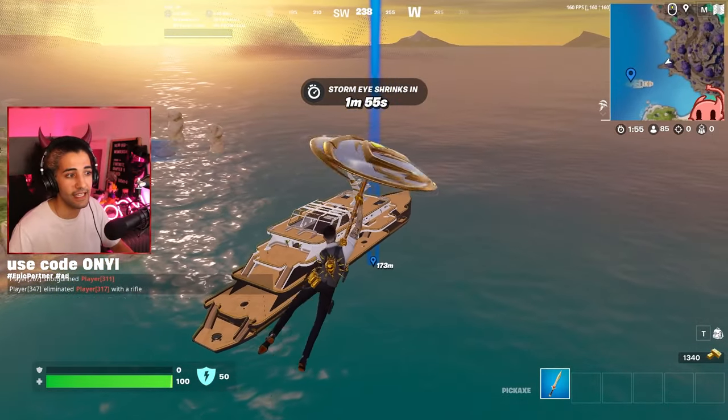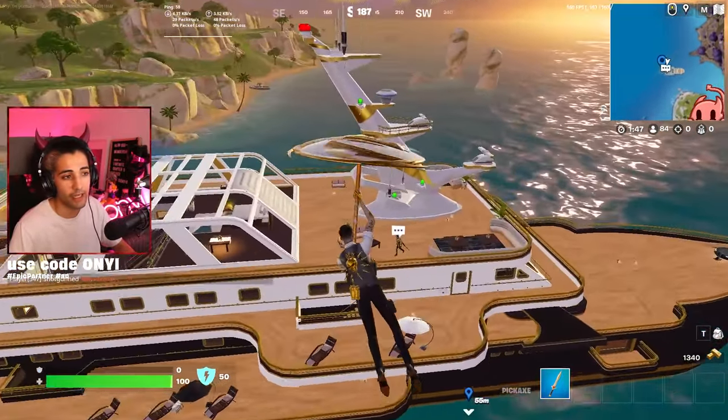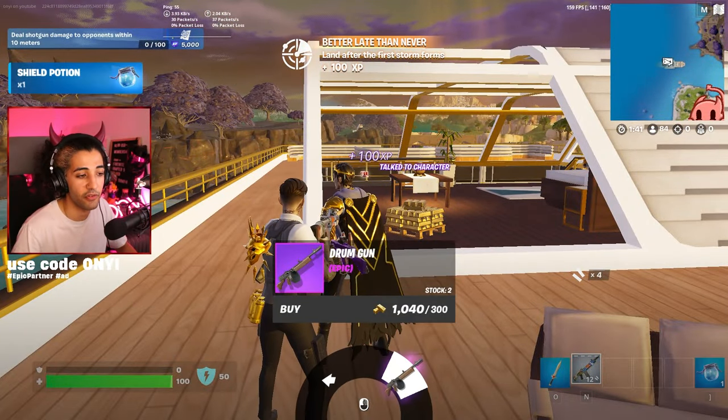Now a guaranteed place to get this is Midas's yacht. If you land all the way out here on this side of the island, there's a brand new NPC — the Midas NPC. We're going to land on a gun here before we go to the NPC, just in case someone else lands near me, and you can buy this drum gun for 300 gold.